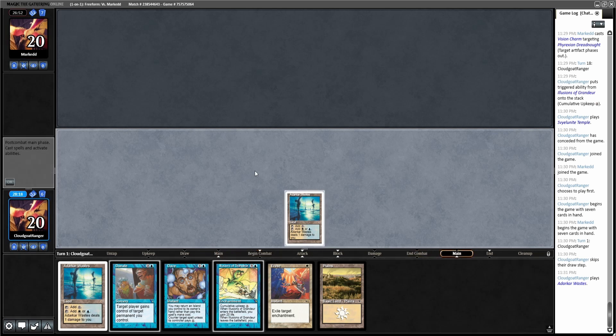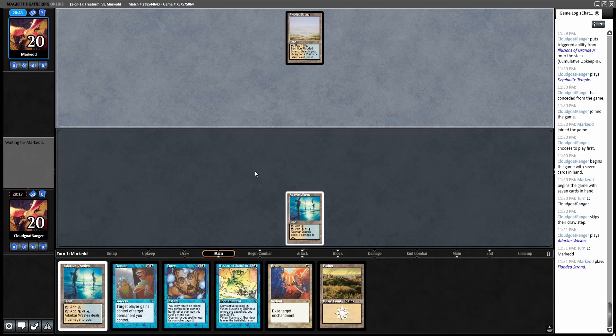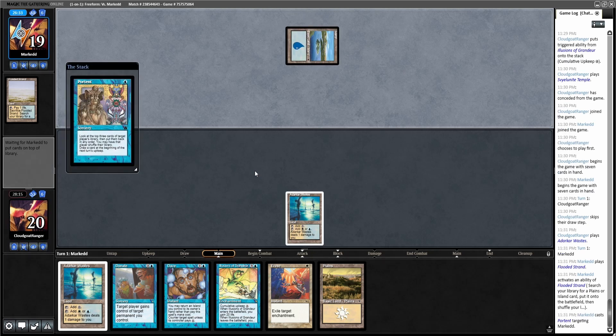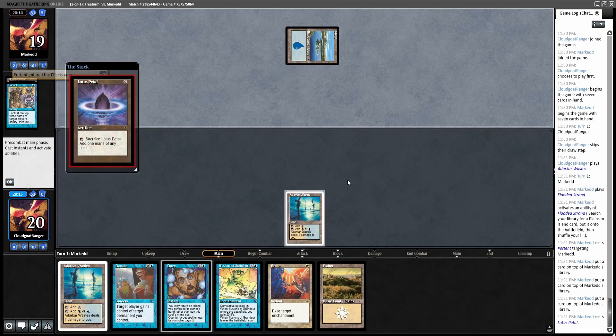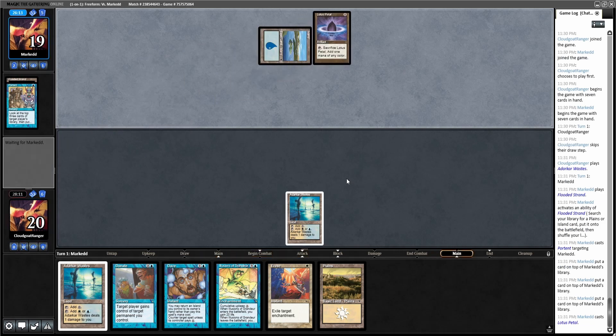I don't know if he has Wasteland. I really need a Siphon Soul or a remote farm. Okay, Portent targeting Luster. Let's see if he keeps these three on top. I'm looking to see if I can just sneak a quick Illusions and then Donate it right away. Looks like he kept on top and plays a Lotus Petal. He's going to draw his card off Portent. I've got a Stifle, so I guess that helps a little bit.